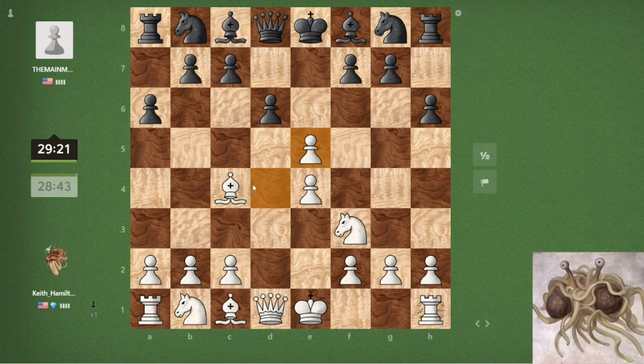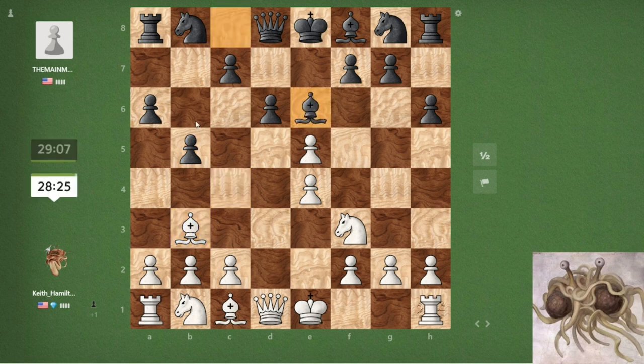We'll take on e5. They don't take — they threaten my bishop, that's interesting. We could put the bishop here, that seems perfectly fine if we want to control that diagonal. I kind of have to exchange bishops, which is fine.